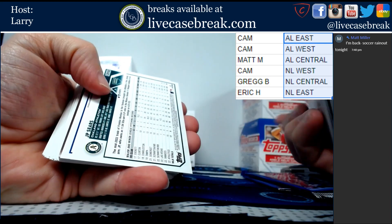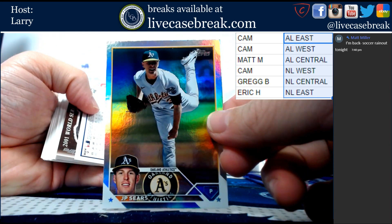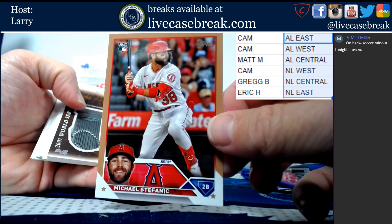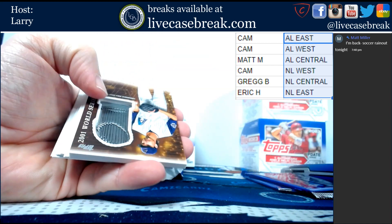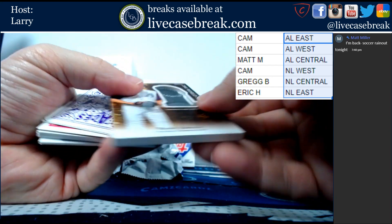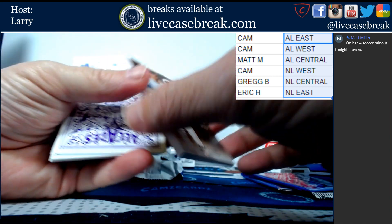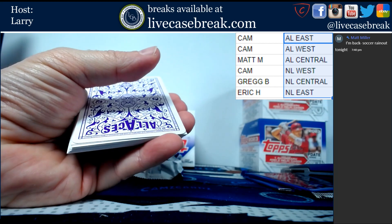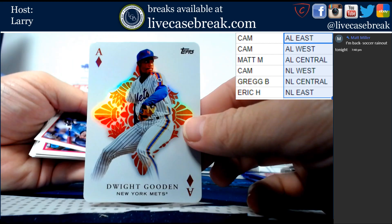We've got foil JP Sears. This is out of 2023, Michael Stefanik for the Angels. And we have another World Series commemorative - Randy Johnson. This one is not numbered. And All Aces Dr. K, Dwight Gooden.